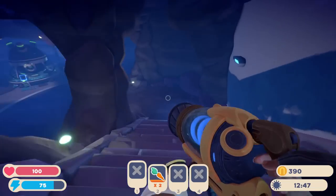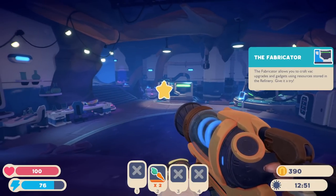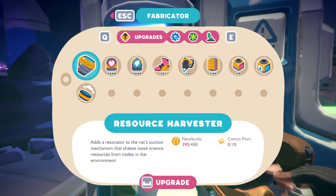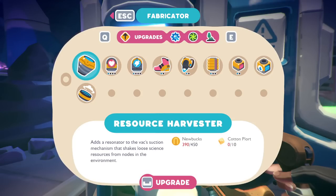What's down this way? Whoa, it's like a whole cave. The Fabricator! The Fabricator allows you to craft VAC upgrades and gadgets using resources stored in the refinery. Give it a try. Sure! There's so much here. We have things like the Resource Harvester — adds a resonator to the VAC suction mechanism that shakes loose science resources from nodes in the environment. Interesting.